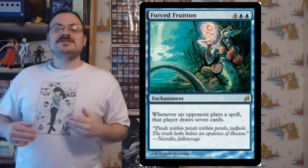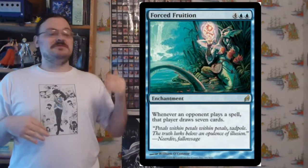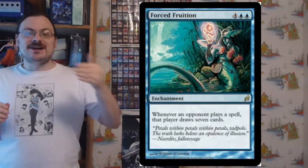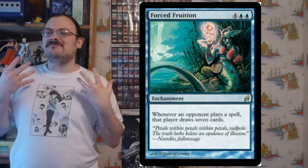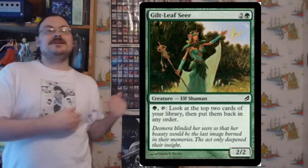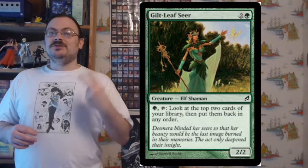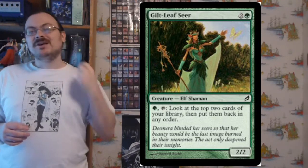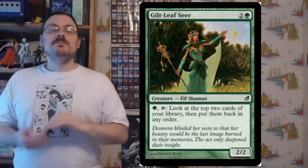Forced Fruition: whenever an opponent successfully casts a spell, they draw seven cards. This can make your opponent draw out their deck really quickly — every time they cast a spell, they draw seven cards. Think about how many spells they can play before they run out. Gilt-Leaf Seer: for one green, tap to look at the top two cards of your library and put them back in any order — not bad to get a little glimpse of the future.